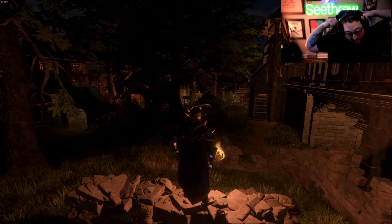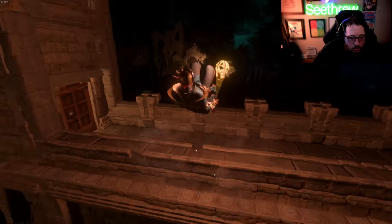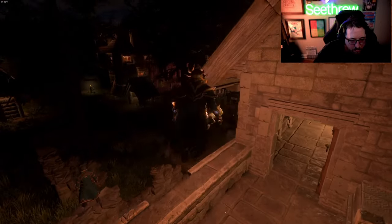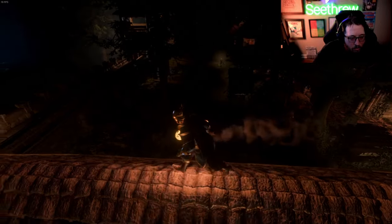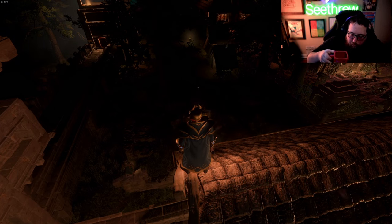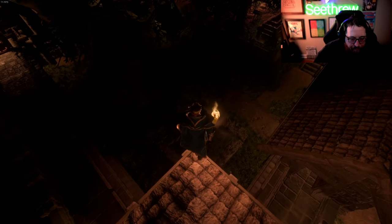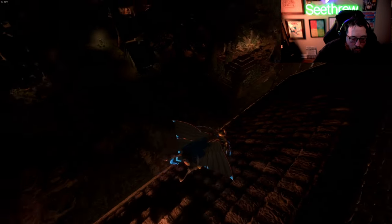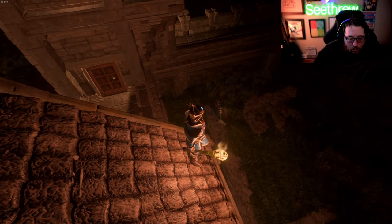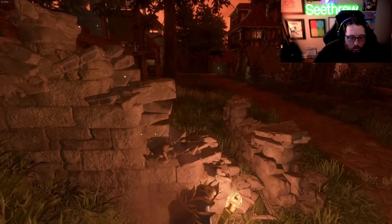This whole build started with just a single sentence: 'build a walled town.' And it spawned into all of this. The total hours spent on this build, minus a little bit of gathering, would be about... I would have thought it was twice as many — you're a quick worker. When I build, I start off bare bones and then the build itself tells you what to do — this works, change this. In Enshrouded, it's the first game I've played where I haven't torn down and rebuilt an entire project. I tore down pockets of it, but not the whole thing.